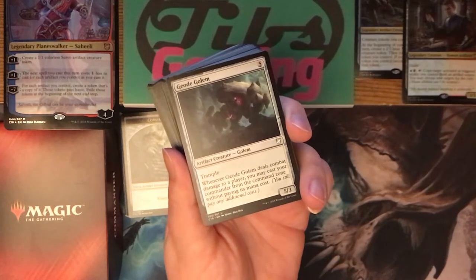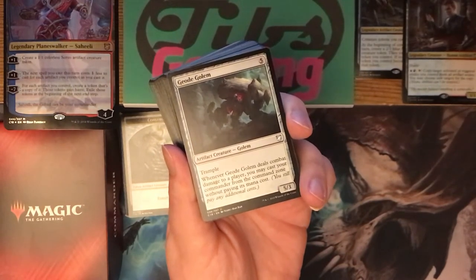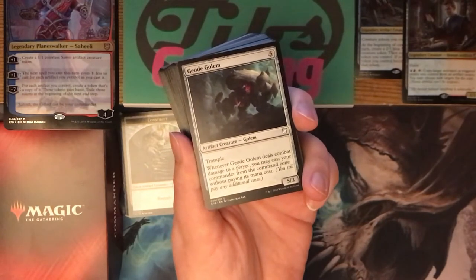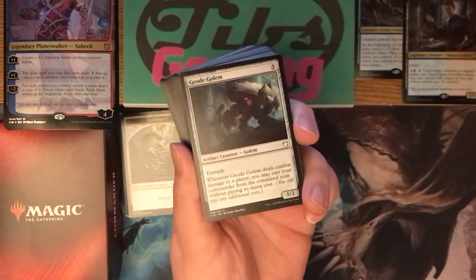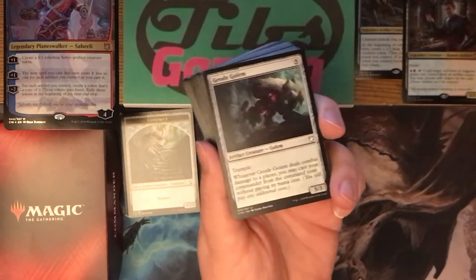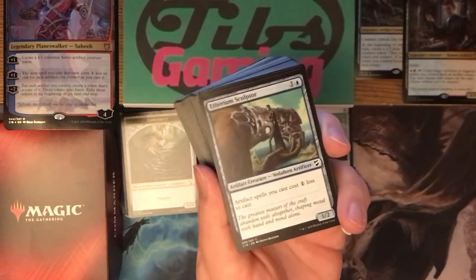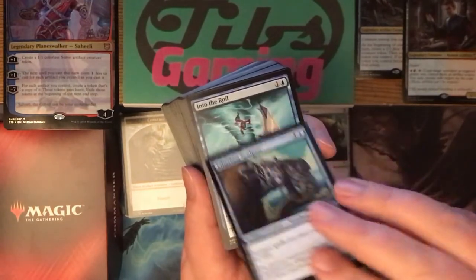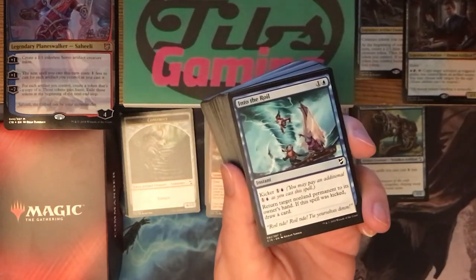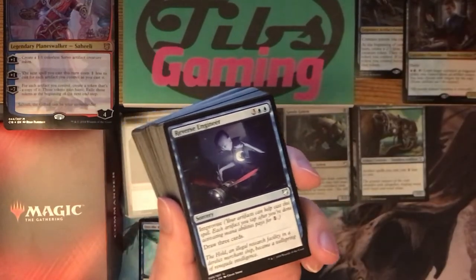Geode Golem — five generic for a five-three artifact creature golem with trample. Whenever Geode Golem deals combat damage to a player, you may cast your commander from the command zone without paying its mana cost. In the right build, that's a real good card for commander — dropping your commander in for free is really good. It does still count as a cast, so it will count against you if you have to pay the tax on a future casting. Ethereum Sculptor — basically a coupon for one off all your artifact spells, always a good card to have.